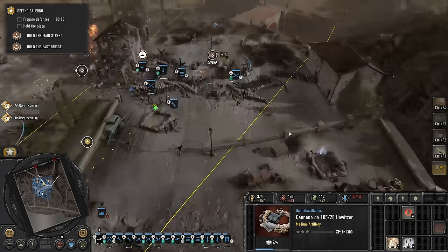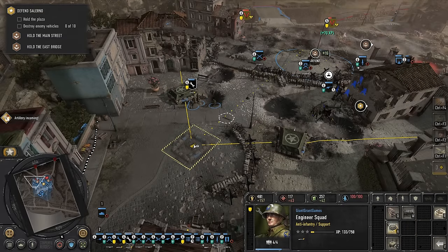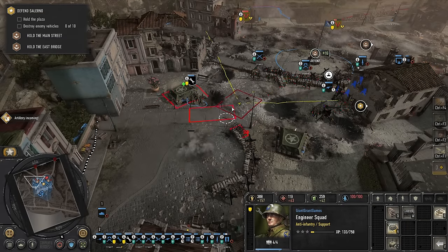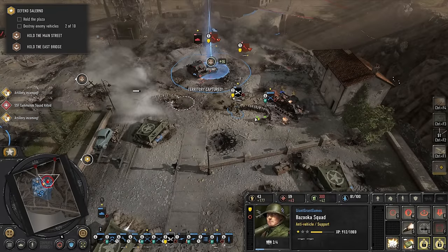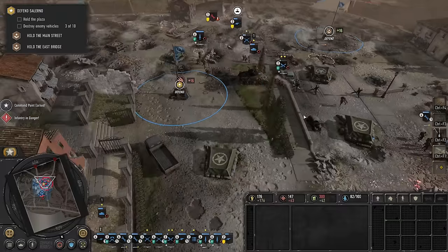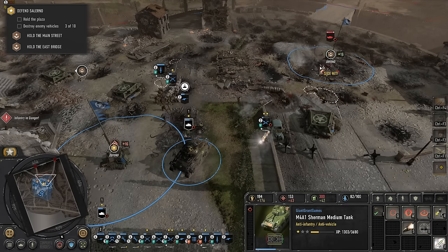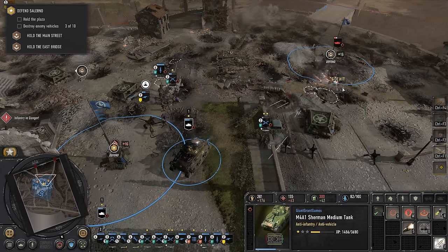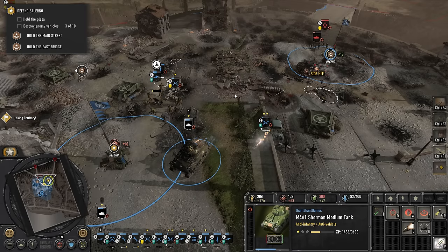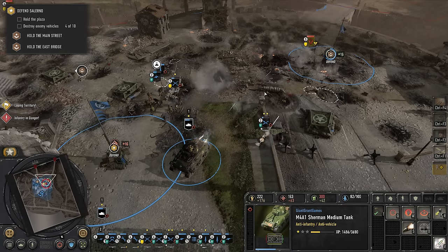This defense mission is where some of the core flaws in Company of Heroes start to appear — namely, the AI. I'm playing on expert difficulty, which means in this defense section the enemy sends an overwhelming number of units. I get a single tank and some infantry squads to hold off a good 30 enemy infantry as well as 10 tanks. Numerically, this should be straight-up impossible even with a defender's advantage. The only reason we can win is because the opponent is dumb as bricks.